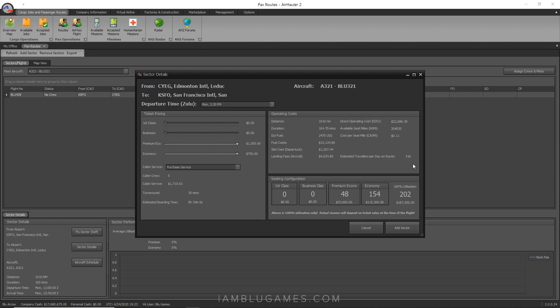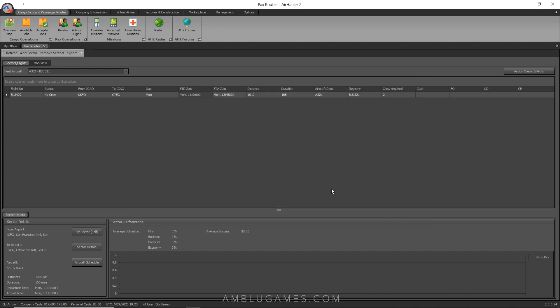You really don't want a low-demand return leg, because what will happen is: first flight of the day gets decent passengers, but the second time they fly that route there'll be zero passengers and you're just paying the $22,000 operating cost to fly nobody to that destination. Keep that in mind. Turnaround time is 30 minutes, estimated boarding time 34 minutes. We take off at 1100 Zulu, land at 1345 Zulu, next flight takes off at 1430, and lands back in San Francisco at 1715.